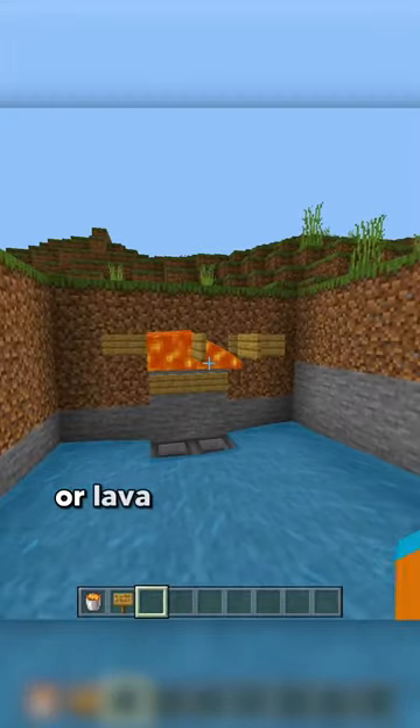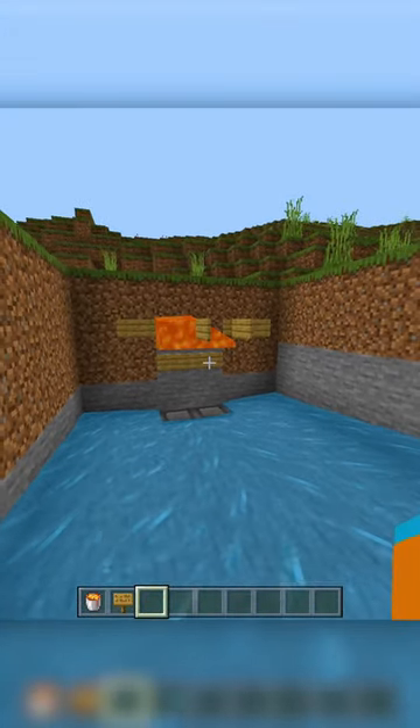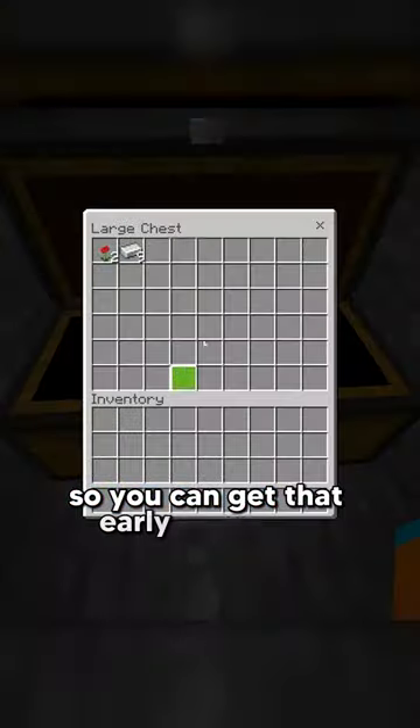Then either place campfires or lava to kill the iron golems, and then wait for iron golems to spawn so you can get that early game iron.